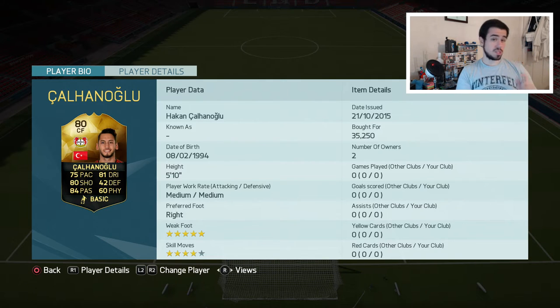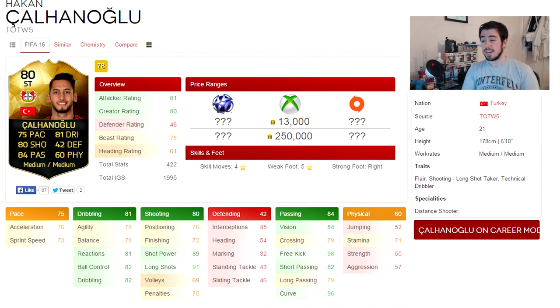I've changed him back to centre forward so he plays in the CAM spot, because his stats say he's best played as a CAM rather than a striker. His in-game stats are on screen now and some standouts are: 81 reactions, 82 ball control, 82 dribbling, 89 shot power, 91 long shot, 84 vision, 98 free kick — that's his best stat, he's a free kick taker — 82 short passing and 96 curve. That's right, 96 curve. Bloody ludicrous.